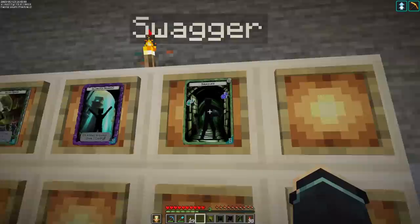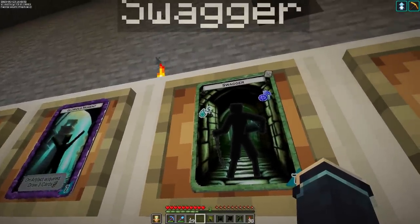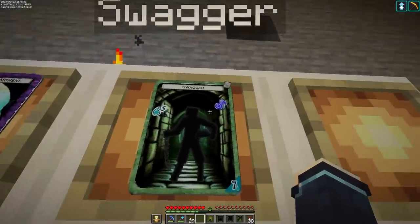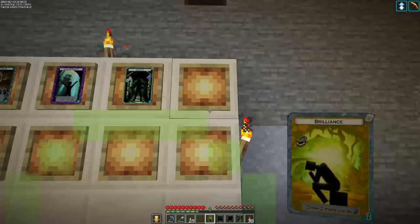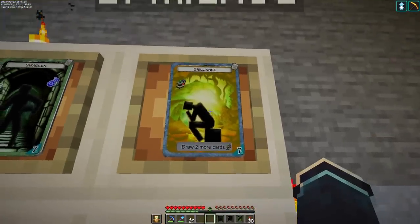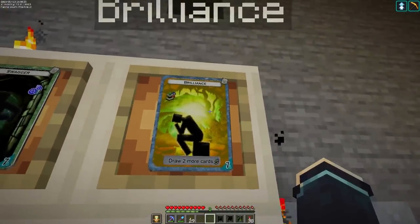Let's keep going. 'Swagger' — going into the dungeon with a little confidence. This uncommon card drops five frost embers in the dungeon for you to find, which is incredibly valuable, but it generates one clank automatically. Give and take. 'Brilliance' is a rare card: whenever played, you just draw two more cards. You kind of get a two-for-one — this card itself does nothing, but you get two more cards played. A great way to expand your effective deck size and really tear through the cards.